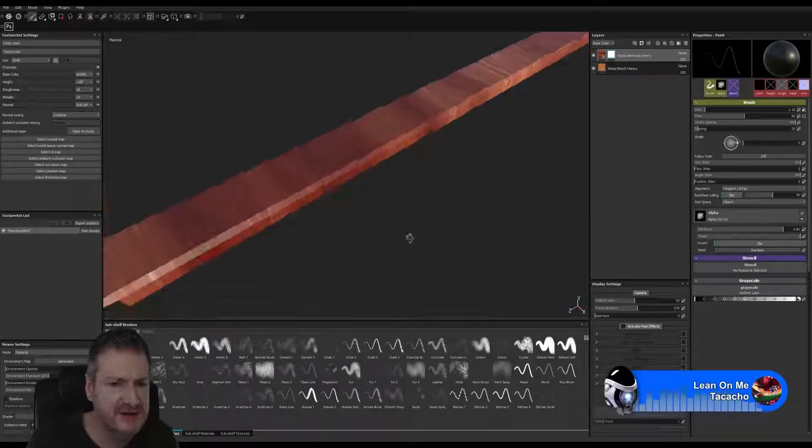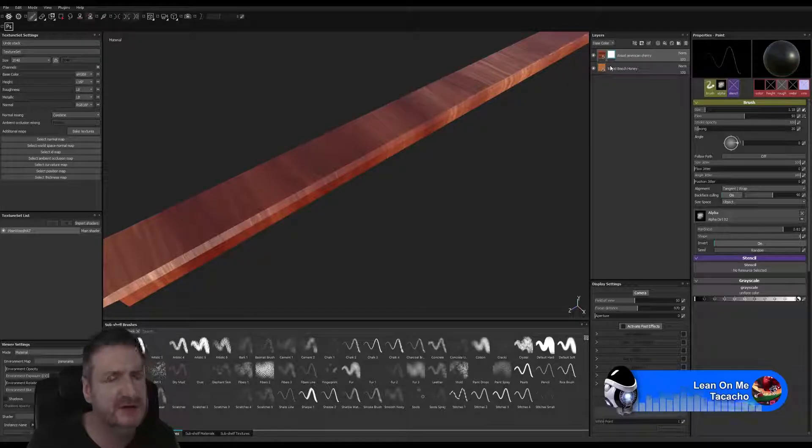Once we're finished painting in our distressing here, you can use a generator to create an overall dirt map for the object as a finishing touch.